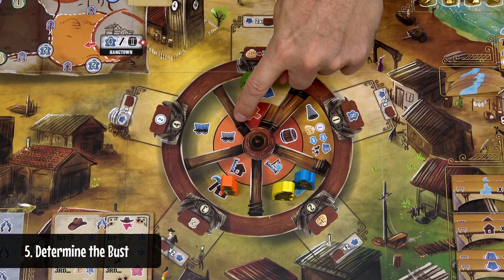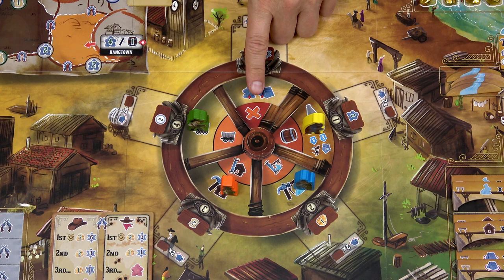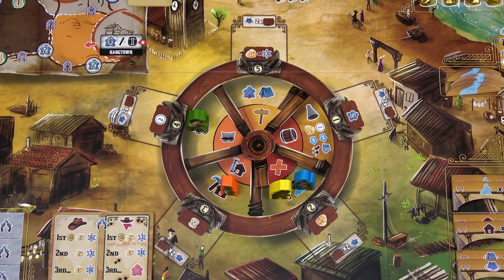The site with the most pioneers will bust — rotate the bust tile so it covers that site. In case of a tie, the bust tile doesn't move and remains in place. Then, starting with the first site and continuing clockwise, players take turns. If there are multiple players on the same site, the player with the sheriff badge goes first, then the player to the left of the sheriff, and so on.